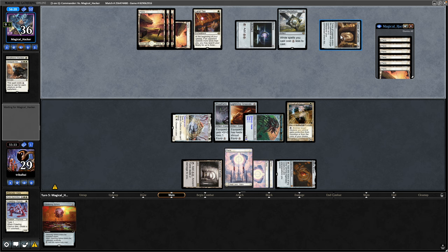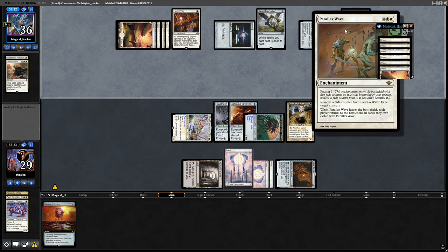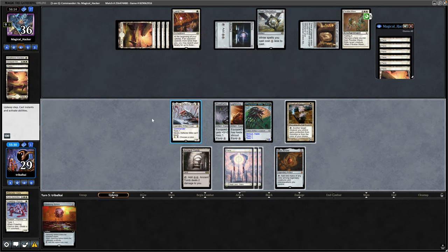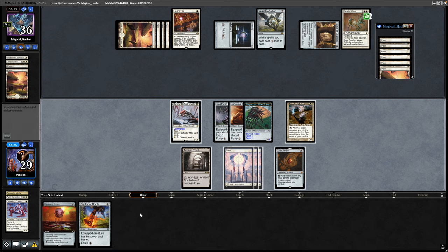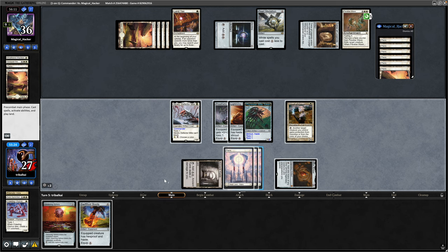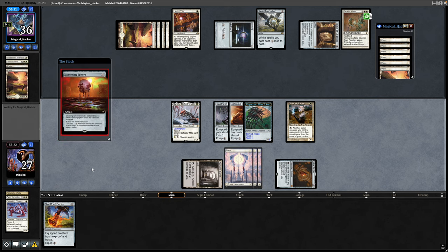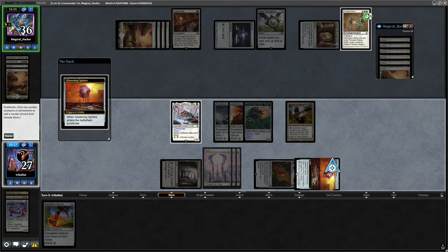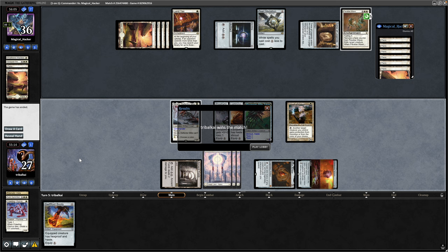They could cast that for three mana. Don't think they've played their fifth land yet. And that is a Parallax Haze. Luckily we've got the Lightning Greaves at the moment as well as Protection from White, so I don't think our opponent's got anything against us here. There's a Swiftfoot Boots — just to push the point across. So we'll just play out the Glistening Sphere, and that is Proliferate on the stack. We'll just point it at our opponent and say done. And that's good game.